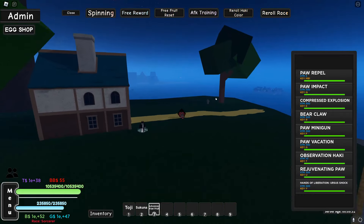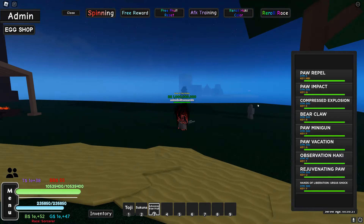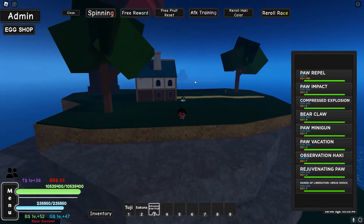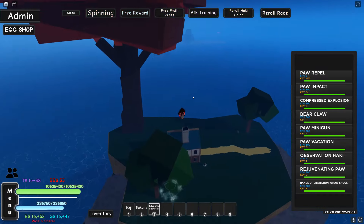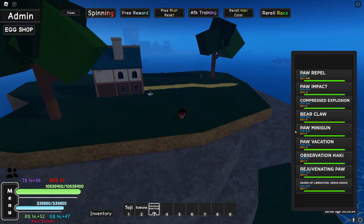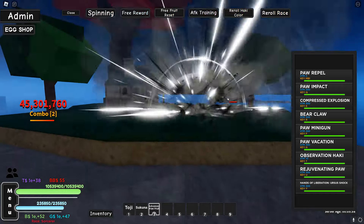Already off the rip I can see that this fruit is easily top three when it comes to damage. Bear Claw - 262 million. Wait, I have to do this in the air. Yeah, okay it does look good - we're gonna take a better look at that later, but 265 million damage is really good.